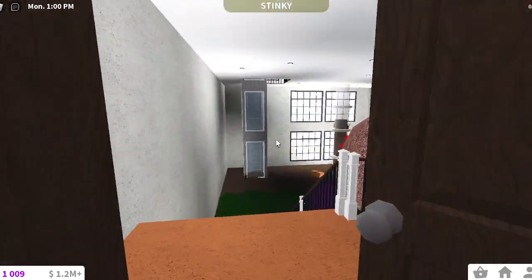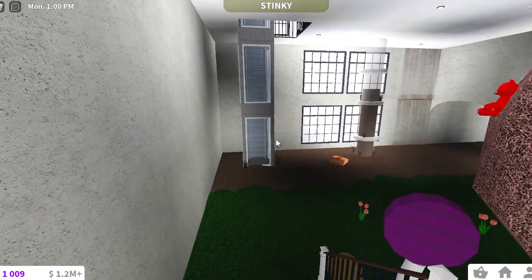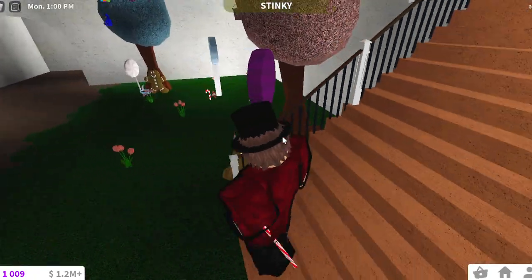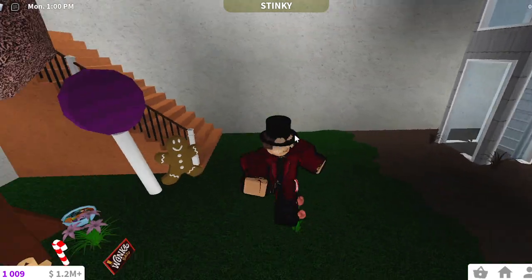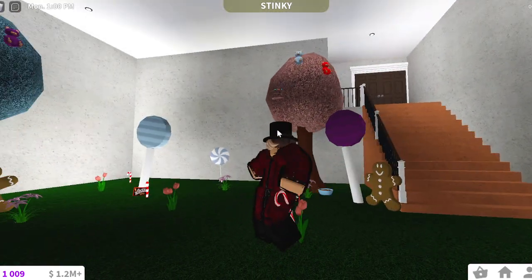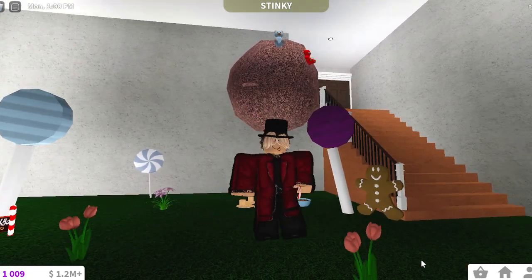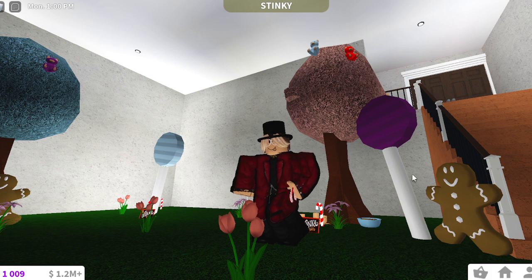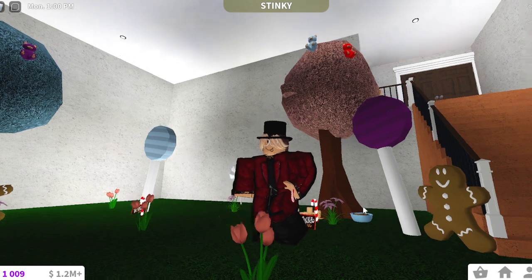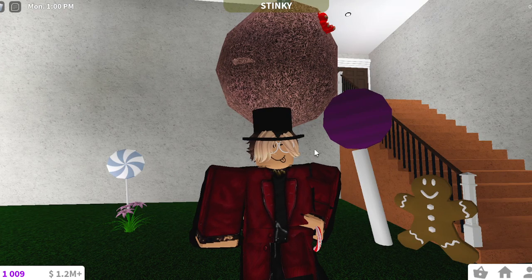Here we have the chocolate room. This is where Willy Wonka sings "Pure Imagination," and this is where the Oompa Loompas sing their first song. I did watch the first Willy Wonka movie — the 1971 one is what this is based off of. I watched it and 10 out of 10 would recommend.